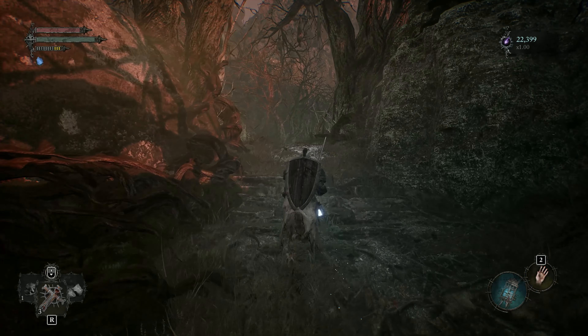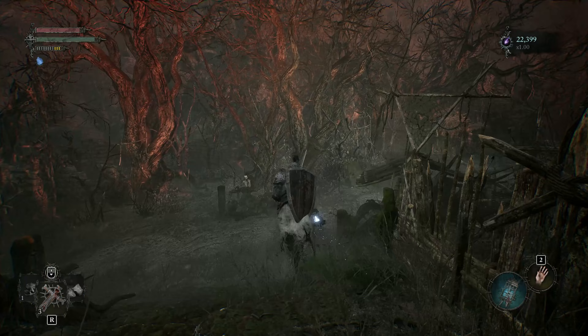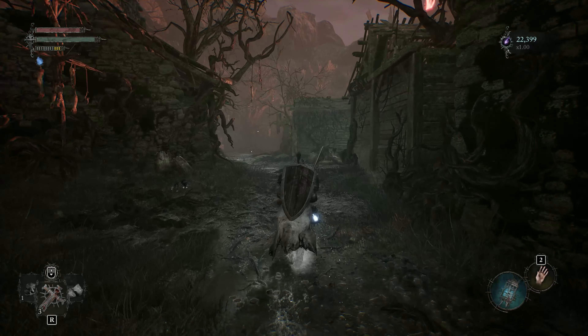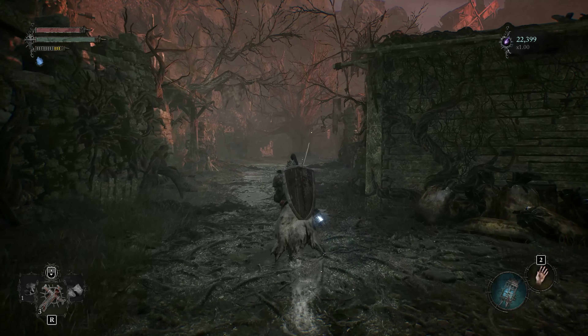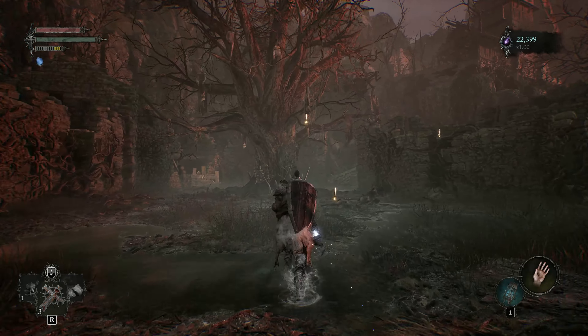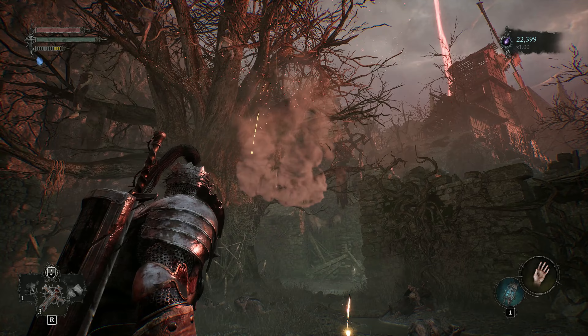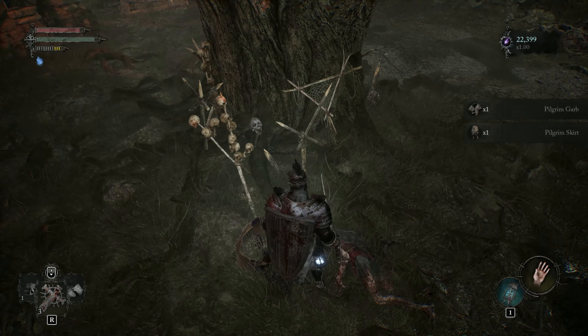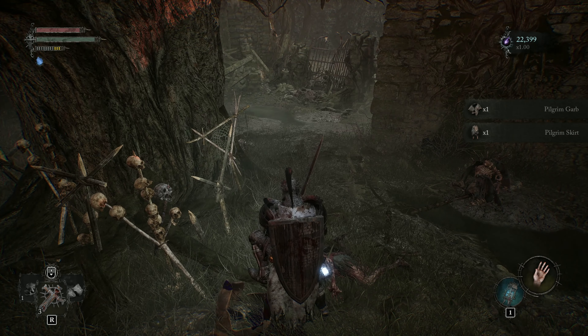To get the Pilgrim Garb and Pilgrim Skirt, start from here and then follow my lead. You'll have to target the hanging corpse with a throwable weapon. It will drop the Pilgrim Garb and Pilgrim Skirt. After that, pick up these items from the ground.